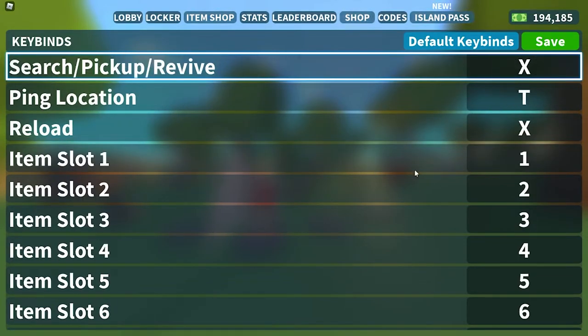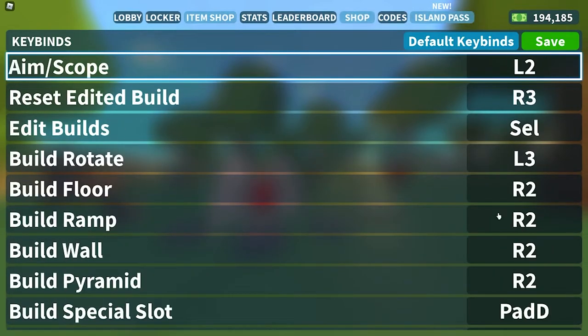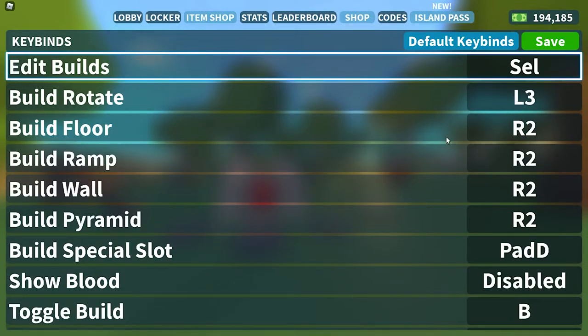Ping location I haven't changed. Item slots are changed manually using the left bumper and right bumper, so I haven't changed those. When it comes to building, every button is the same — you just need to change between your floor and your ramp using your left bumper and right bumper, so there isn't a need to have a separate button for each build. Another thing is on PC you can't input the left bumper or right bumper controls on this because it just swaps you between these top tabs.